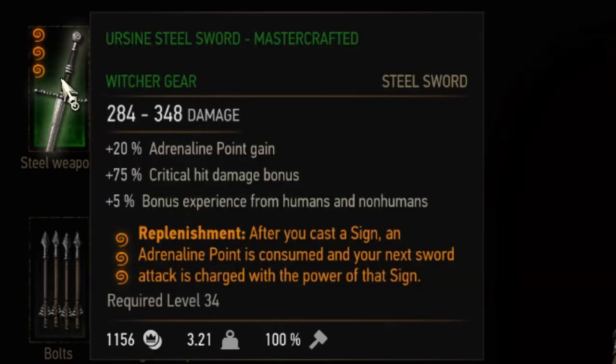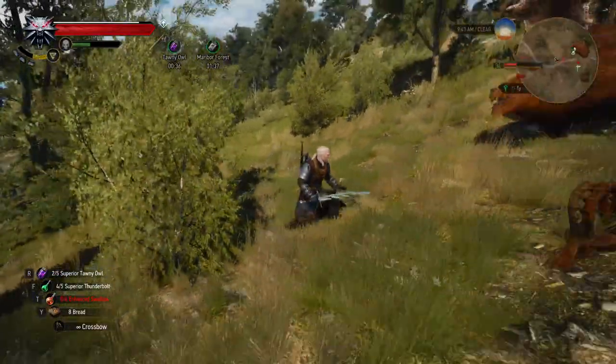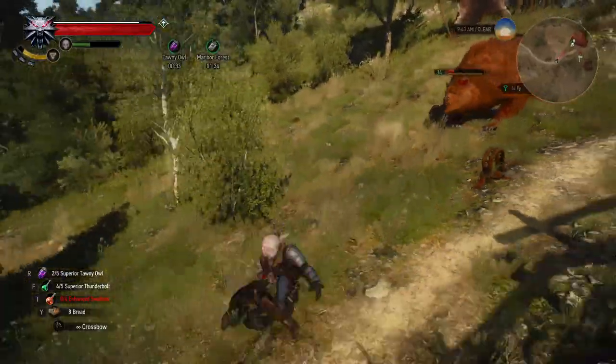The last level 3 weapon enchantment is Replenishment. After you cast a sign, an adrenaline point is consumed and your next sword attack is charged with the power of that sign. You need adrenaline points to use this, and consuming them makes this enchantment not that great.